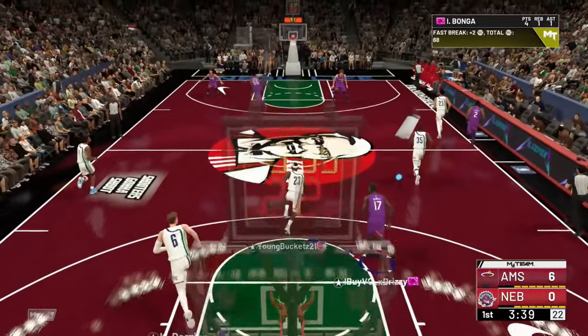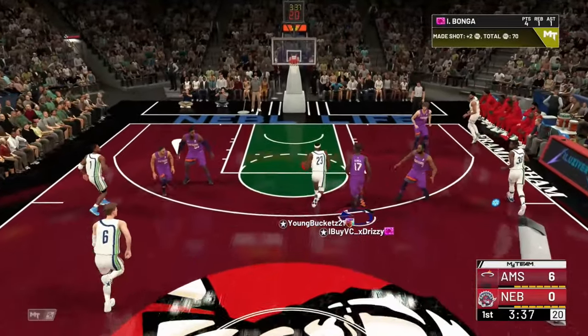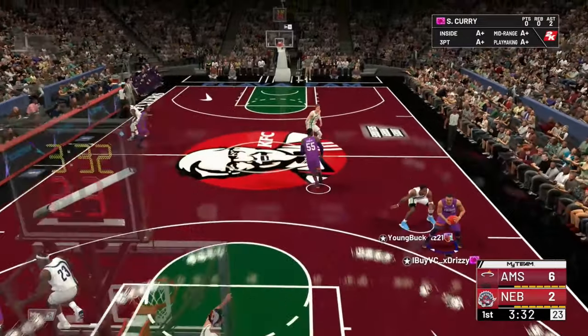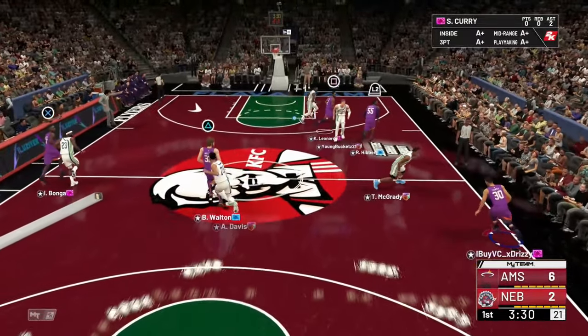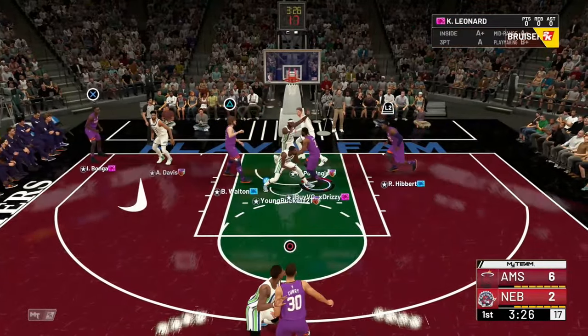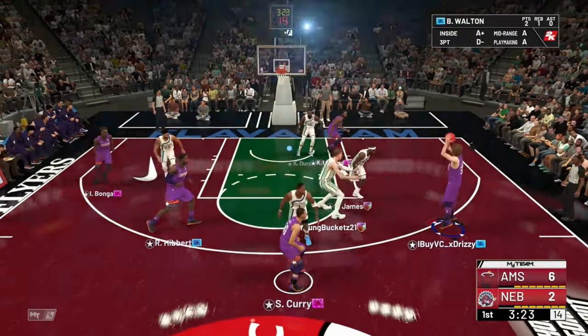You've got better foot planting, momentum modeling, and motion style modeling. So players like Westbrook — basically what that is saying is they have different sprint animations.